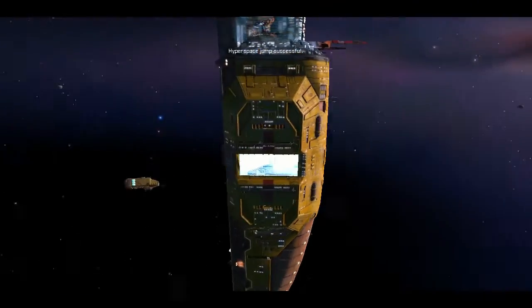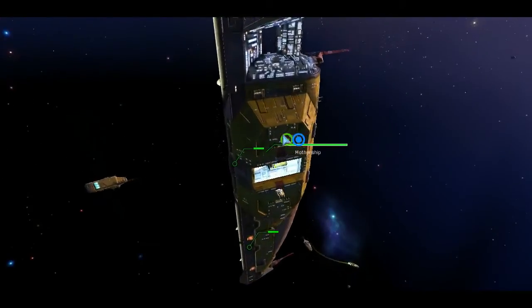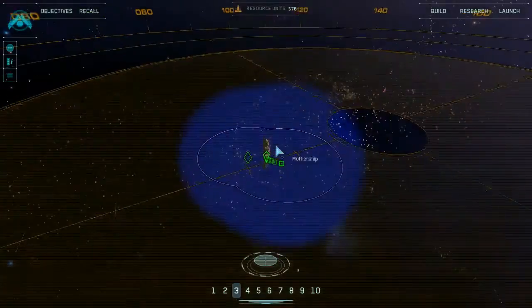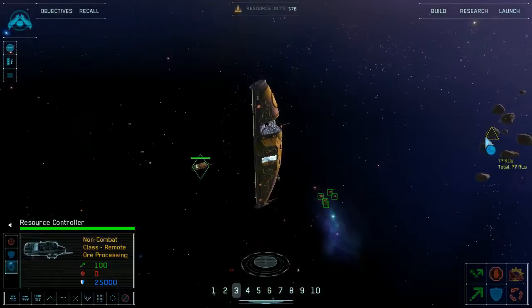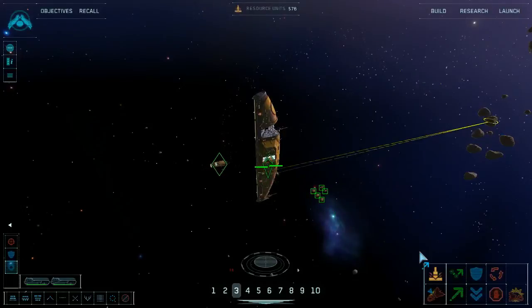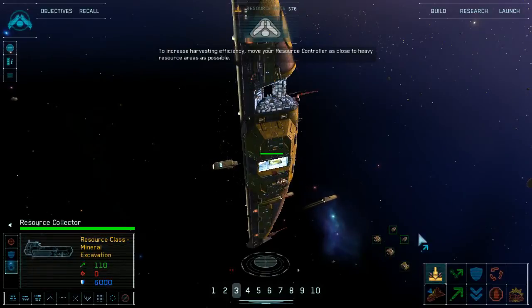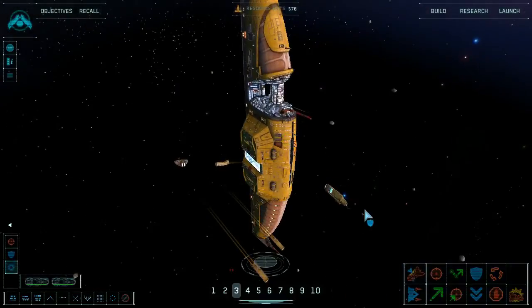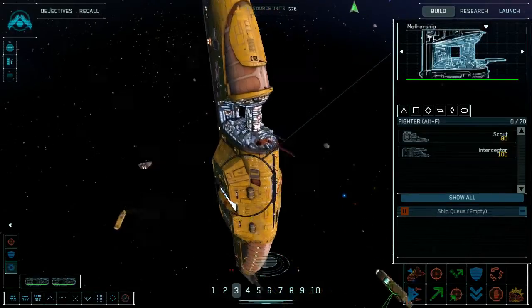Hyperspace jump successful. Scanner data indicates asteroid density is high. I want my salvage corvettes out there grabbing enemy corvettes — apparently they can do that. Let me think about this — I have my interceptors, which really seem to be more effective even at dealing with corvettes than the assault frigate, which was ostensibly strong versus corvettes.